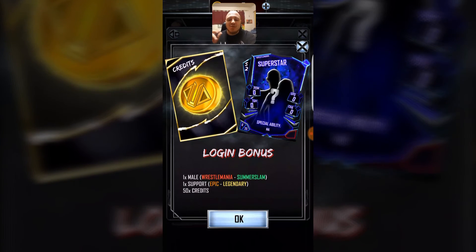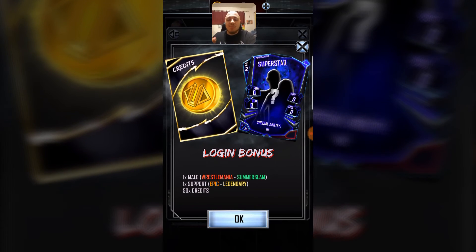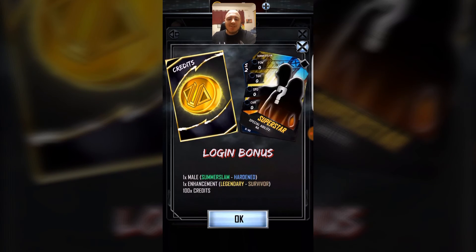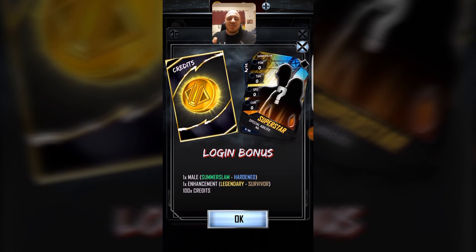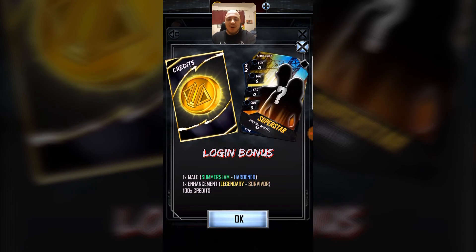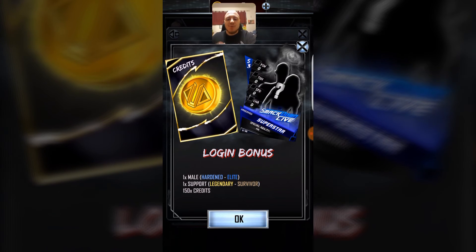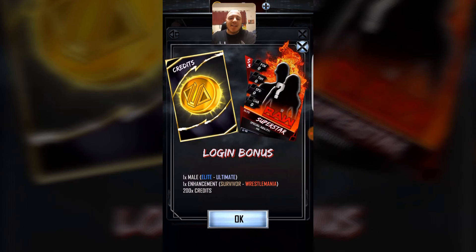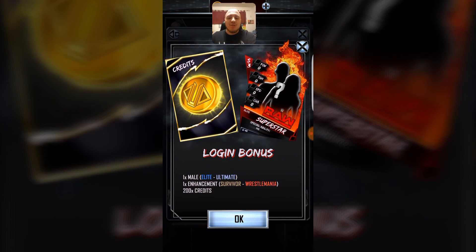If we go to 10 days, you guys will receive one male WrestleMania to SummerSlam card, and then one support Epic to Legendary plus 50 credits. If you guys move on to 15 days, you guys will receive one male SummerSlam to Harden card and then one enhancement Legendary to Survivor card along with 100 credits. At 21 days, you guys will receive one male Harden to Elite, one support Legendary to Survivor, and then 150 credits. At 28 days you will receive one male Elite to Ultimate and then one enhancement Survivor to WrestleMania plus 200 credits.